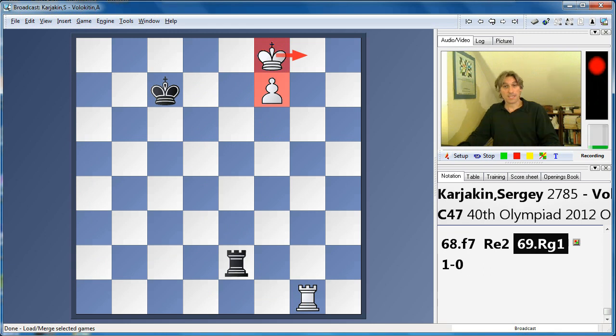Ponomariov and Grischuk drew their game, and Timoshenko and Moiseenko drew their game, so that left one game remaining: Kramnik against Ivanchuk. Ivanchuk managed to get the advantage but couldn't quite grind down Kramnik — it was a very long game, but Kramnik just held on to a draw. So Russia won the match, two and a half to one and a half.